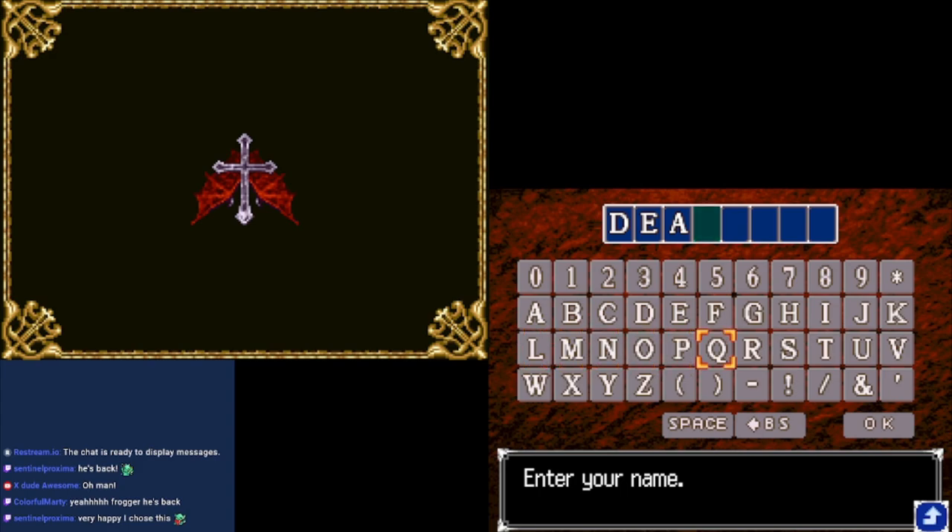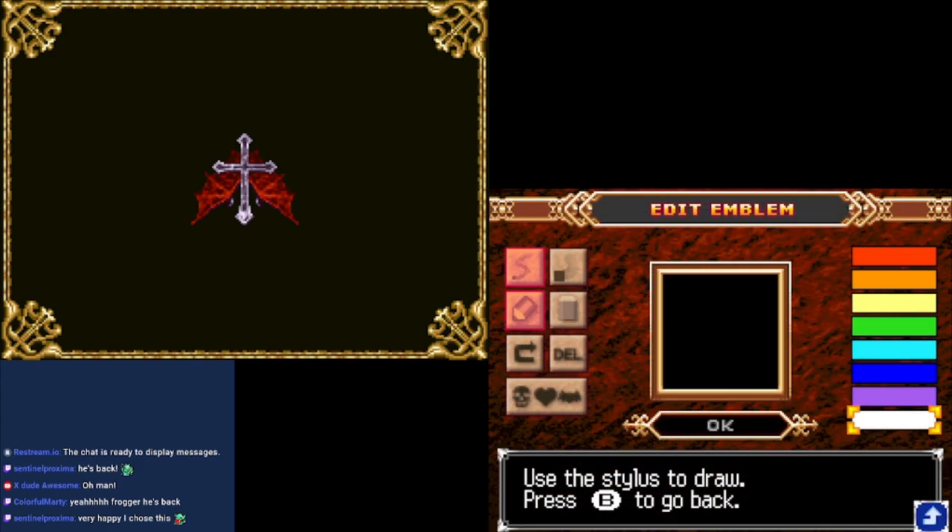I am deaf, and none can tell if I open the door to heaven or hell. Use the stylus to draw. Alright, folks, it's time to draw our avatar. Or at least our avatar as best we can on the DS.